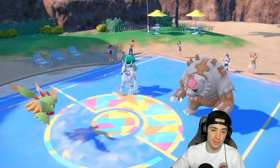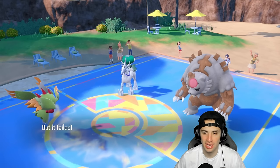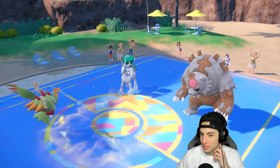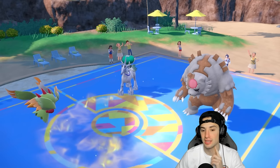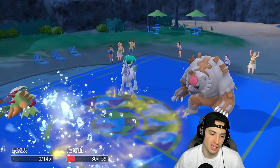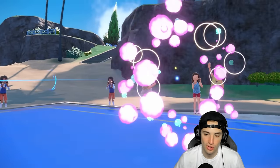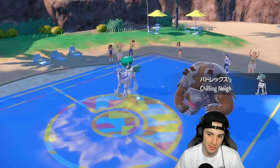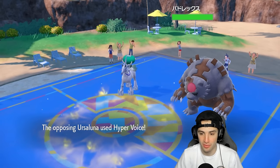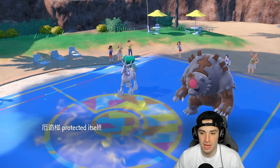Going for Spiky Shield — I land it! Do I land another protect? Flutter Mane, you're better than that. Triple Spiky Shield would be insane. But Glacial Lance finishes, sitting at a big damage boost. Miraidon pretty much just dies here. There's one turn left in Trick Room. Chilling Neigh's gonna boost up and Calyrex goes for Hyper Voice — yeah, wrap it up. Game, set, match.